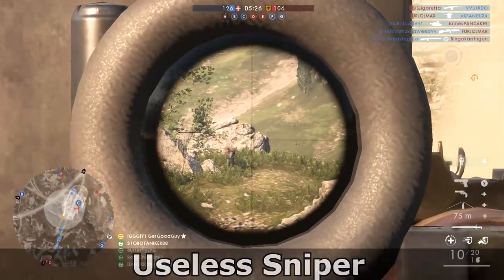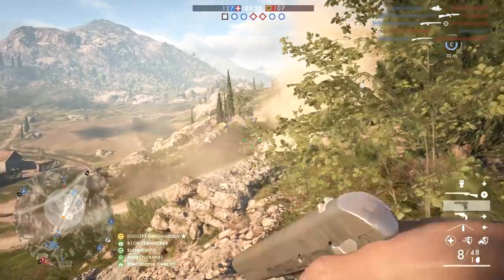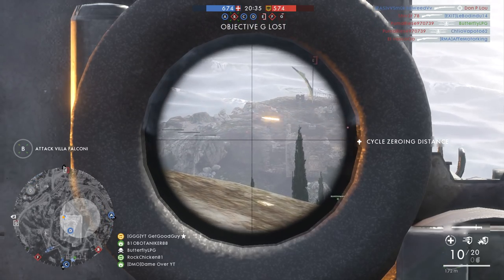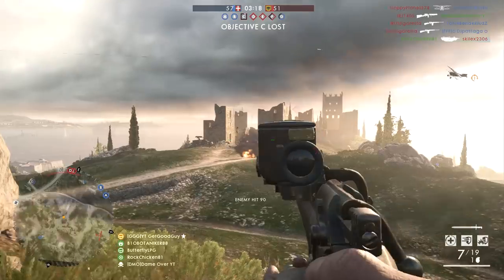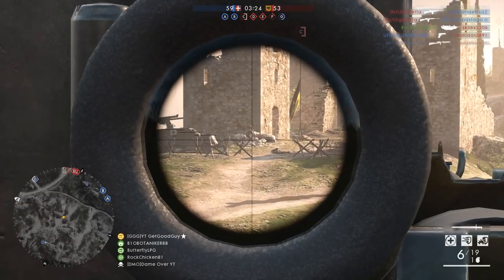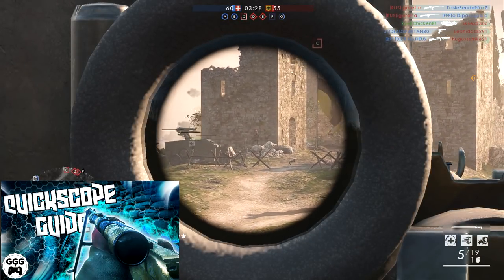Next up, we come to the useless sniper. I don't really need to say much here, except that this is the sniper that struggles to hit a stationary target from 10 paces away. You could stop, wave, teabag, and reorganize your calendar in the time it takes this player to strike you with a sniper round. I was surprised by just how many people said this was them in my original video. So to you guys, practice makes perfect and keep enjoying the game — your time will come. Here's a full sniping guide for you, which I'll link to in the description below.